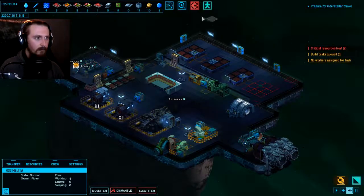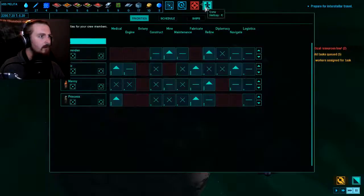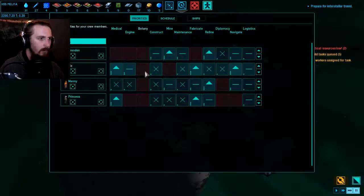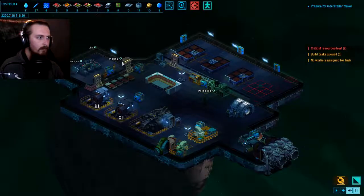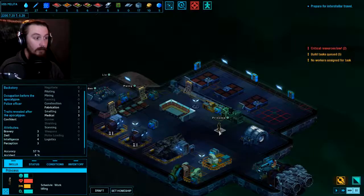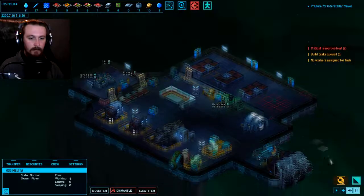No workers are assigned for the farming task. Why do I not have any farmers? Botany... Huh. Why would it start me off with a group that can't do anything? Wow - nobody on my crew has got any farming capabilities whatsoever. So we can't grow our own food. This could be a problem.